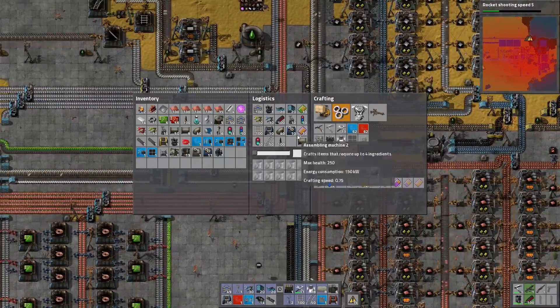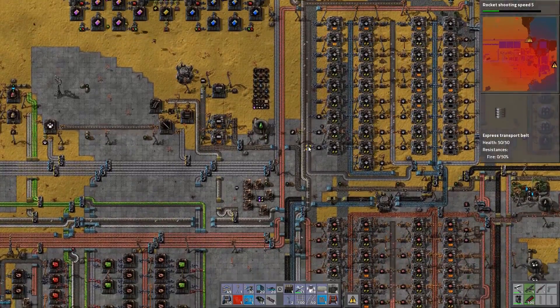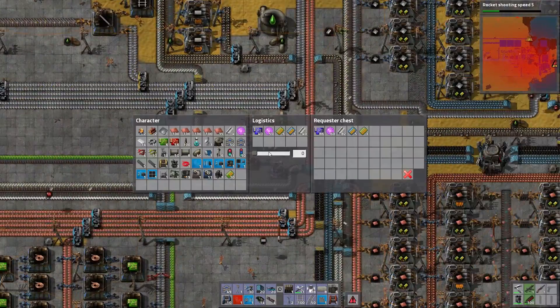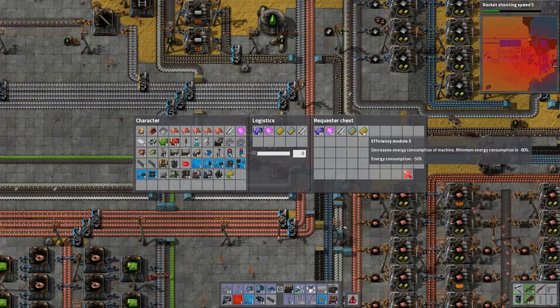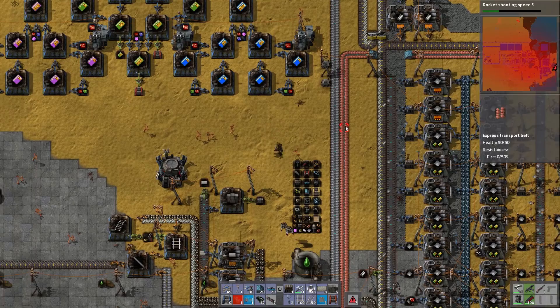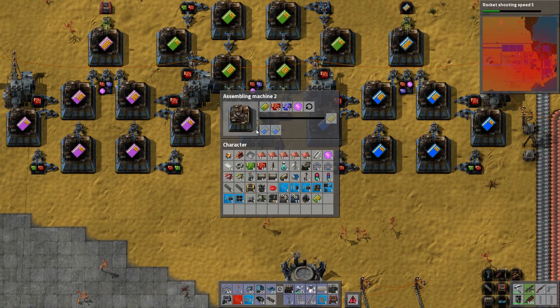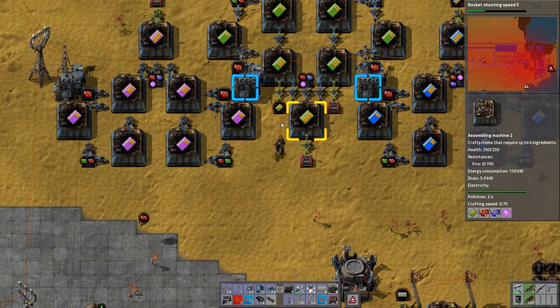One thing I did want to check on - I am requesting these still. I don't think they're being made because there's not enough red circuits. But do I have everything I need? No, I still need two more efficiency modules for my Power Armor Mark II. What are you lacking? You're lacking efficiency modules.